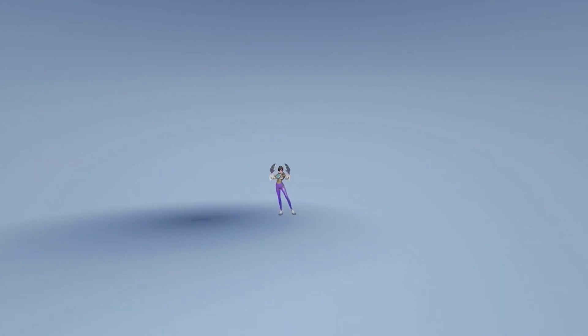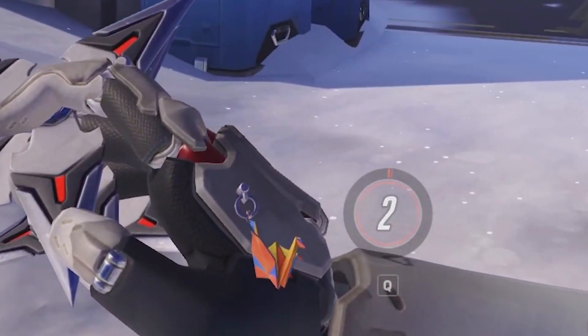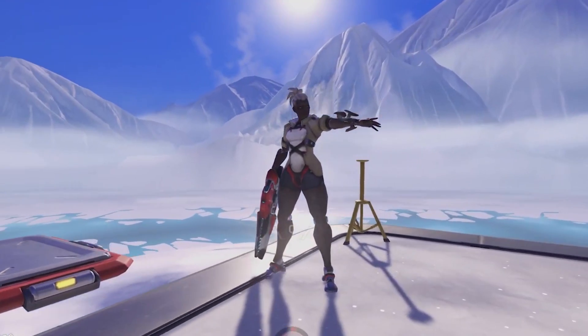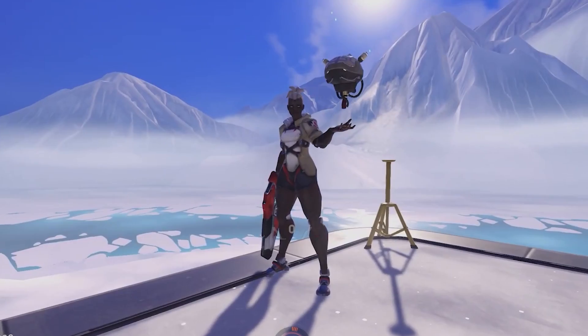Today we're going to be showing you every single item that's in the Season 1 Battle Pass for Overwatch 2. There's only three new things that you need to learn about: player cards, which is a new item that allows you to put a background to your player name; weapon charms, which is just a nice little charm on the weapon of your character, as you see right here; as well as souvenirs, which is a universal emote usable with any character.